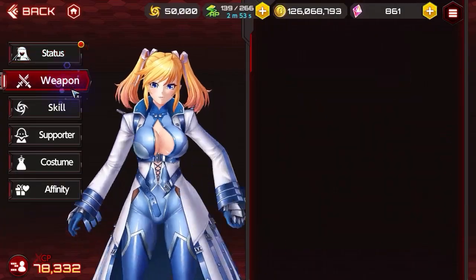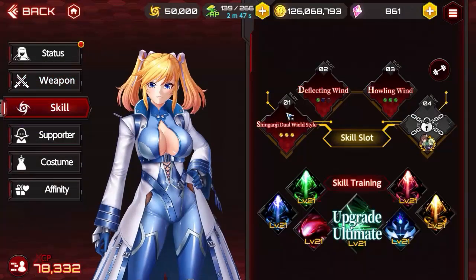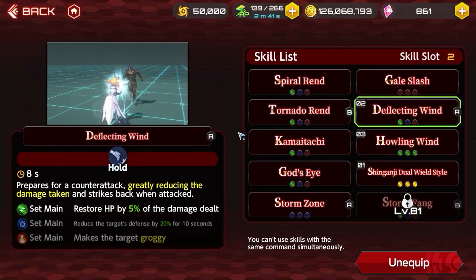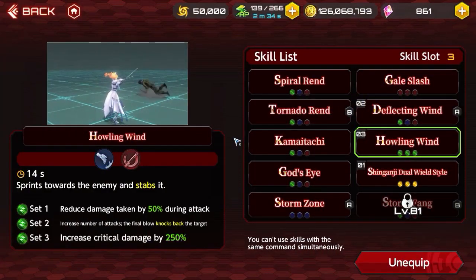Kurne is a medium speed character who can heal herself while attacking. She is a good extra beginner character because she's easy to play. The way to play her is to balance her healing skills with attack skills. The amount you heal relies on how hard you can hit. It also helps to increase her awakening skill critical damage to enhance her healing abilities.